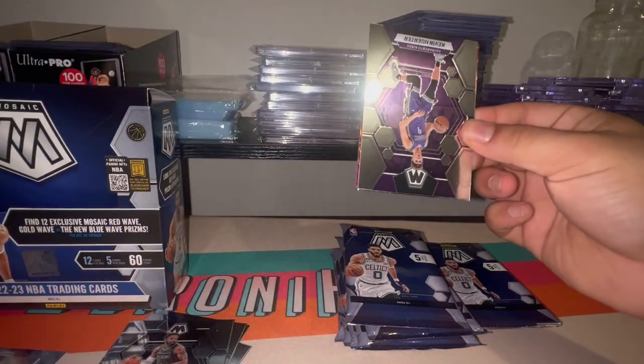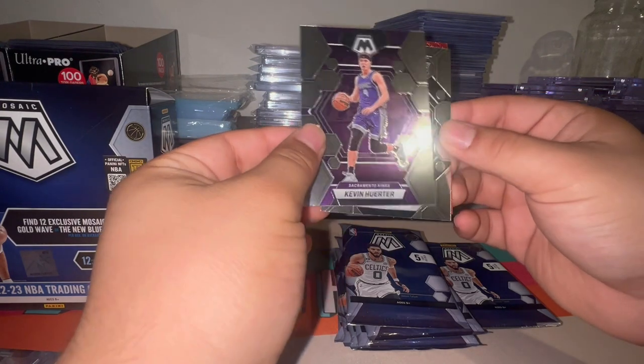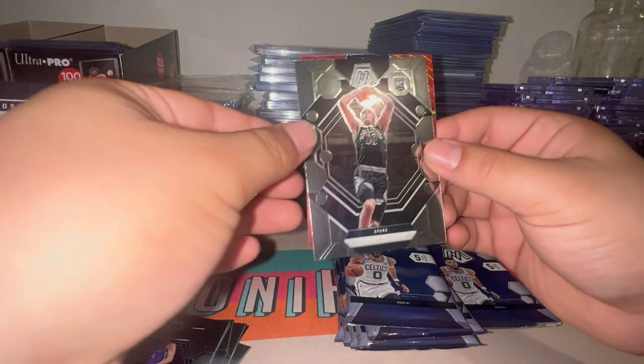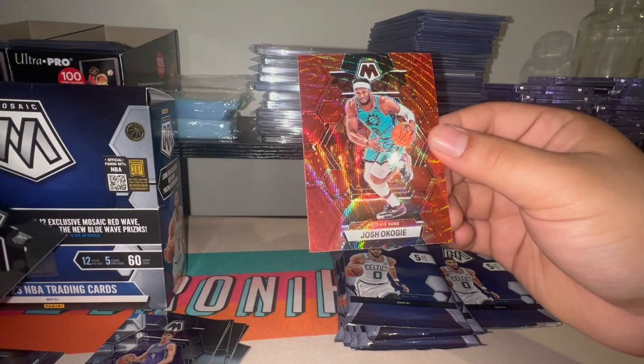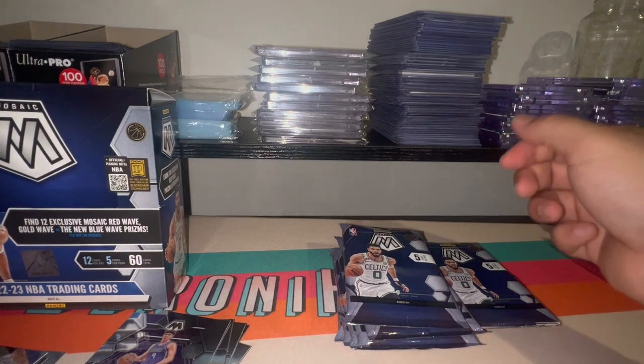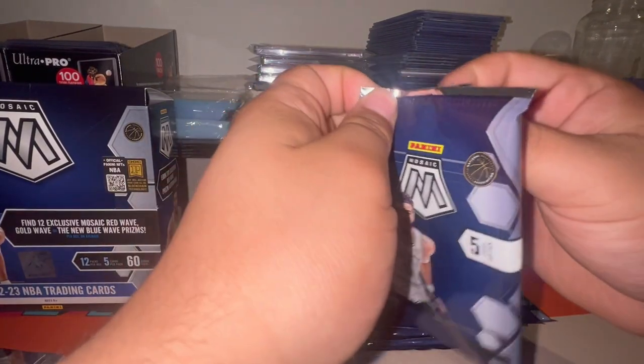So far three for three on the red waves, and this one's short on cards. We got a PC hit — Jeremy Sochan — not a rookie, and Josh Kogi for the Suns. That pack was a little thin so I'm wondering if it's gonna make up for it somewhere else.